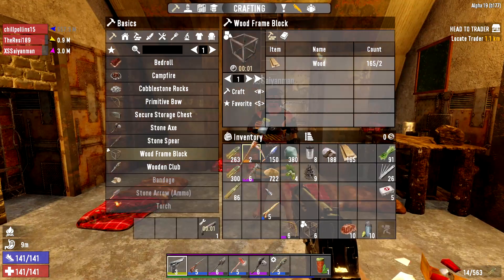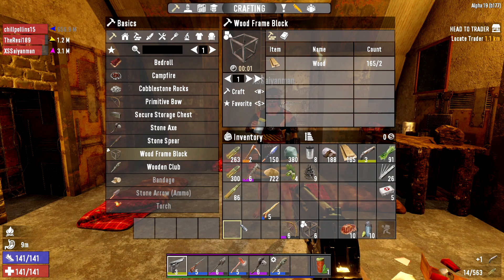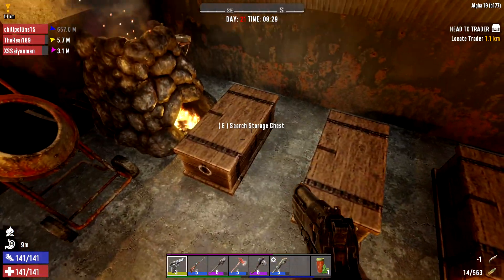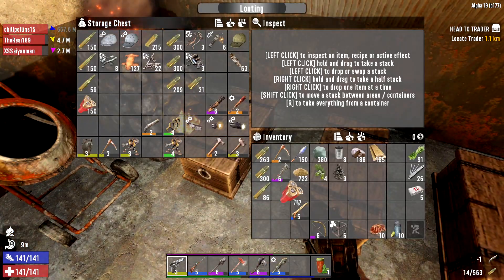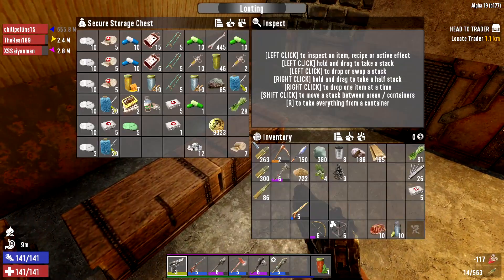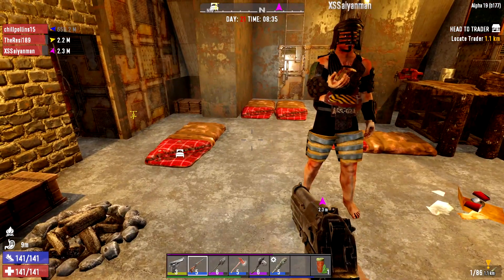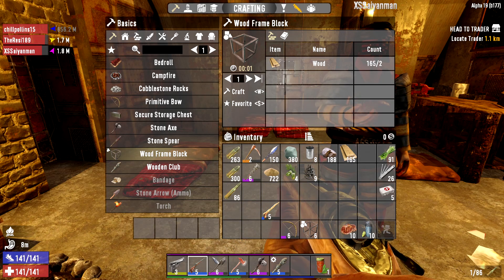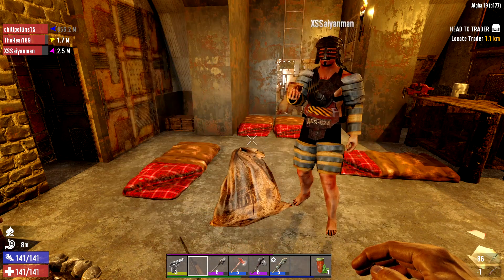Zayman, come here — I'm gonna give you some guns. Here's a gun. You see on the very bottom of your HUD there's a blue line and a green line? The blue one is your water and the green one is your food. You gotta make sure you stay up on that. Here's a shotgun, Zayman, and here's some ammo for it. I'm also gonna give you a hunting rifle so you can be the range guy, but you also got a shotgun for close.